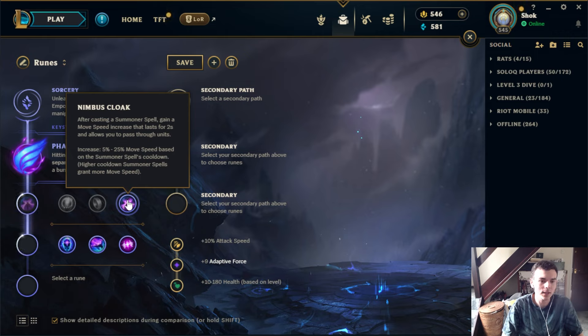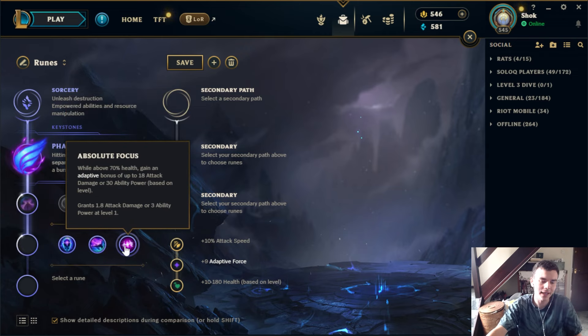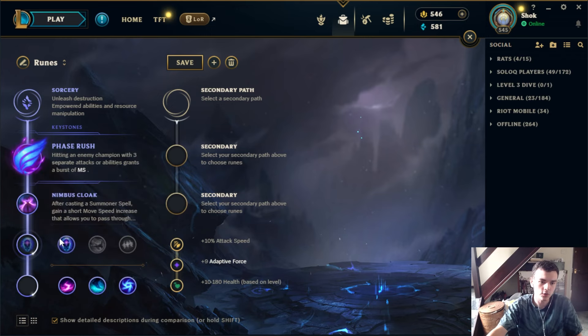Nimbus Cloak is quite niche. A lot of mage champions going Sorcery just need mana, making it difficult to take Nimbus. You often see it on manaless champs like Kennen or Rumble. It used to be seen on certain mid laners like Zoe because she has access to lots of additional combat summoners. The problem for most mid laners is you're almost always taking Flash and TP, so you only have one combat summ to make use of Nimbus Cloak, whereas supports might have Flash, Hexflash, Ignite, or Exhaust.